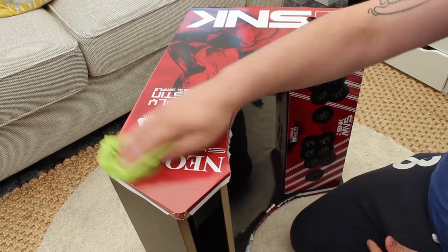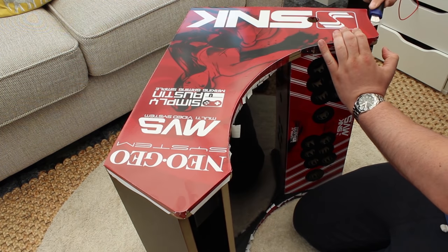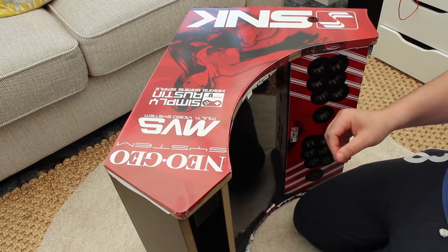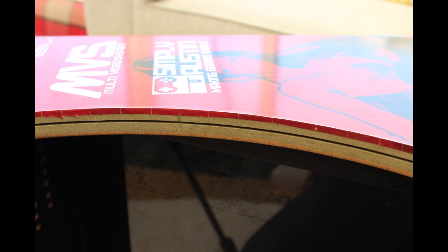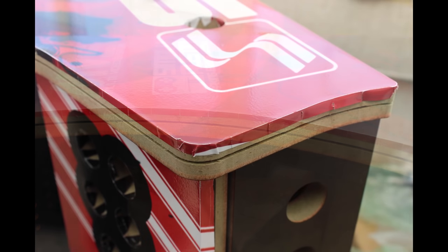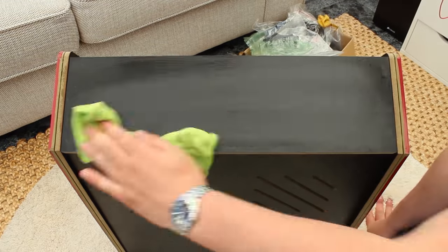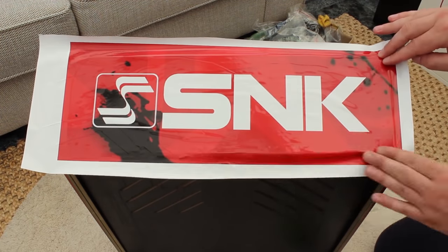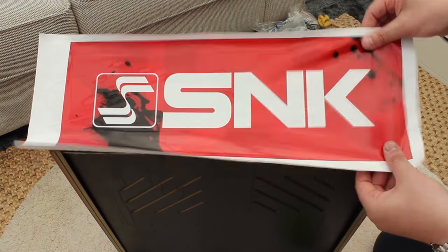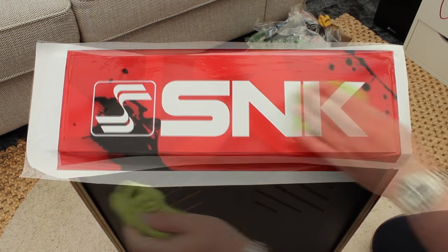Grab your scalpel and make an incision at each corner so you can fold without any worries. For curves, make numerous incisions so you can bend it around without any creases. Make sure everything on the face of the side you're covering is perfect - everything hidden can be however you want. Please make sure the art you're showing is perfect - it will pay off in the long run. Spend a lot of time on this because this is what's going to be showing off to everybody viewing your cabinet.